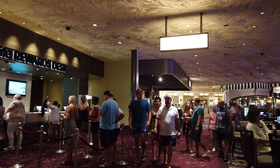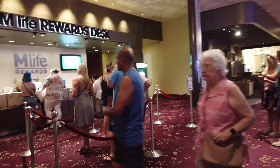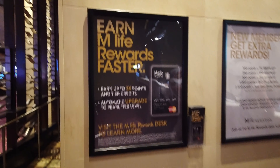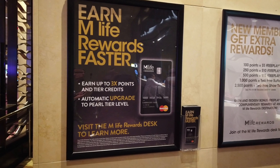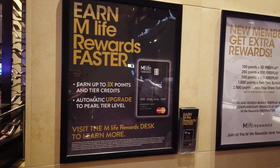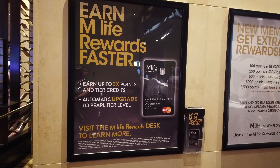Looks like we made it to the MLife desk — a little bit of a line, but we'll persevere. Here we are at the MLife rewards desk. It looks like we're going to get to do step one and step two at the same time. Step two is after we get a player's card, we sign up for the MLife rewards credit card. Once we get the credit card, it will actually upgrade our player's card, and then we'll be able to use that player's card to get free parking at any MGM property up and down the strip. So let's do it.